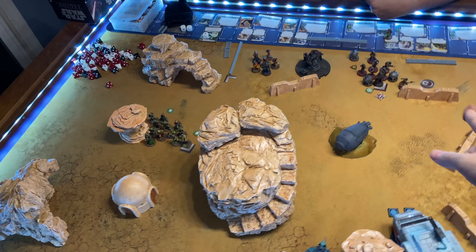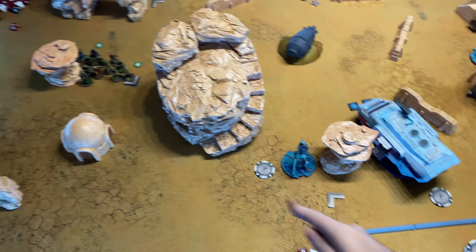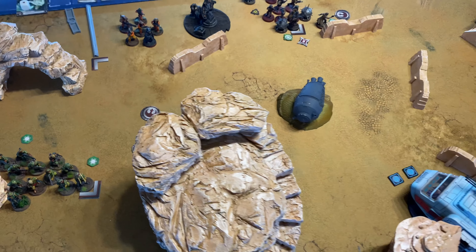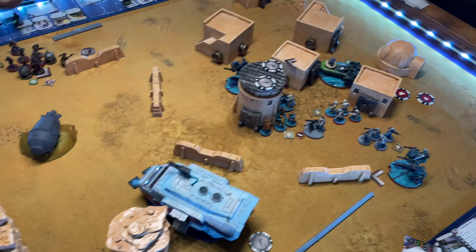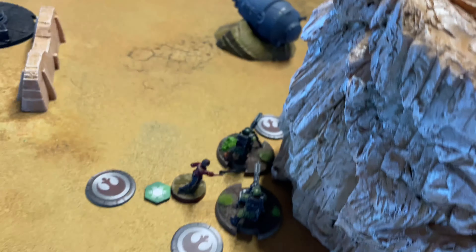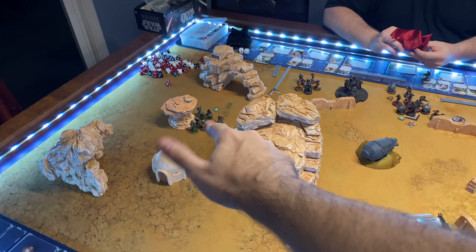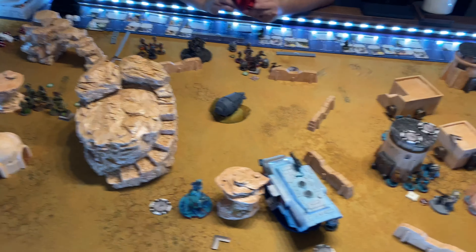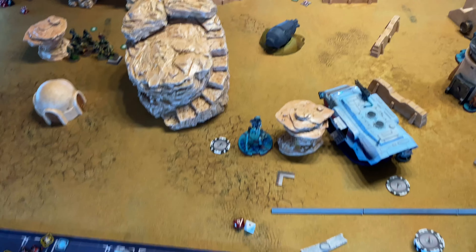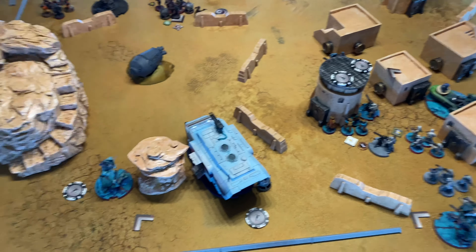We're a couple of activations in. I took my AT-RT and instead of going around to these guys, I'm moving up this way. He took Leia, shot, got wounds on each of my Rebel Veterans and the Mark II, and he's moving her around there. He's taking those Mark IIs and sliding them around that way, getting them into reposition because he overcompensated over here. I decided to bait and switch and put everything in this way.